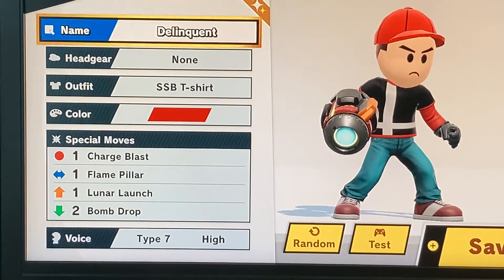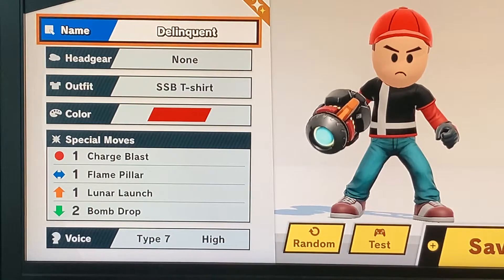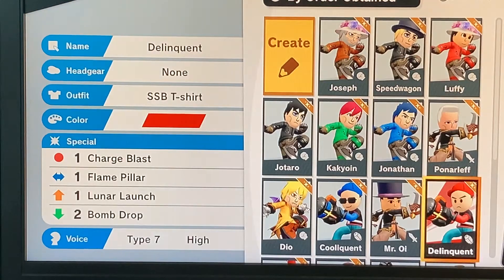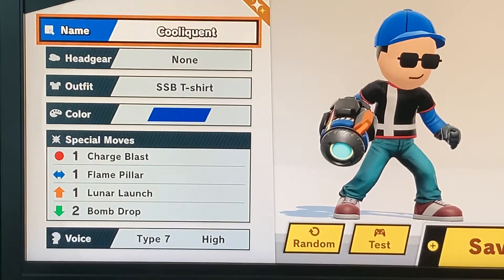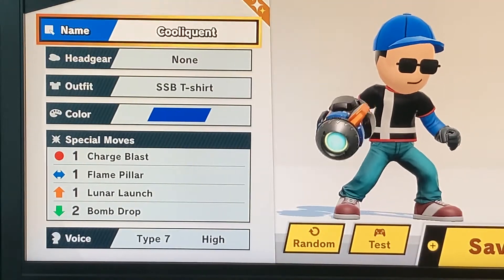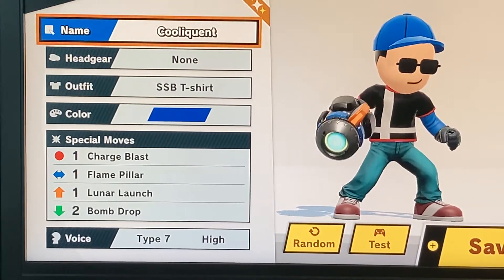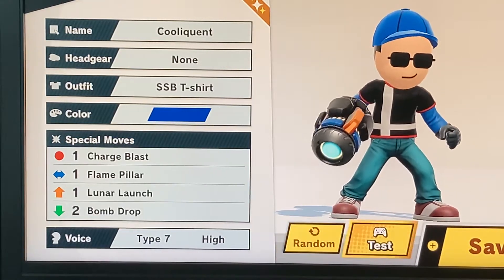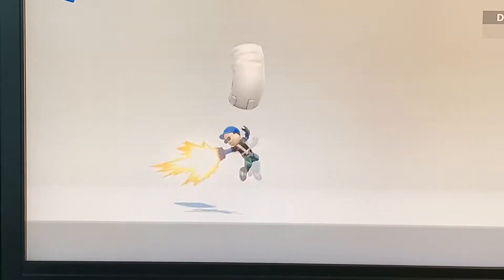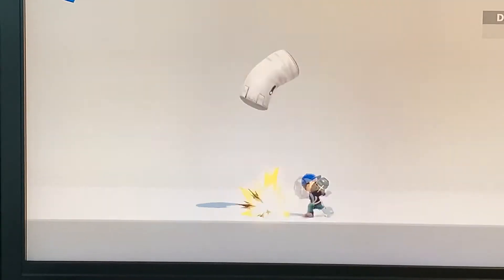For reference, here are some of the Miis I've worked on. Like I said, this is the Delinquent from Roblox Arsenal. And I actually made his little cooler counterpart, the Cool-Linquent. It was hard to make his name like that, so it's a little misspelled intentionally — funny character limit. This is the Delinquent that's cool from Arsenal, which is like a special variant of the Delinquent, just with glasses. It's literally just the same thing as the Delinquent, just blue and with cool epic shades.